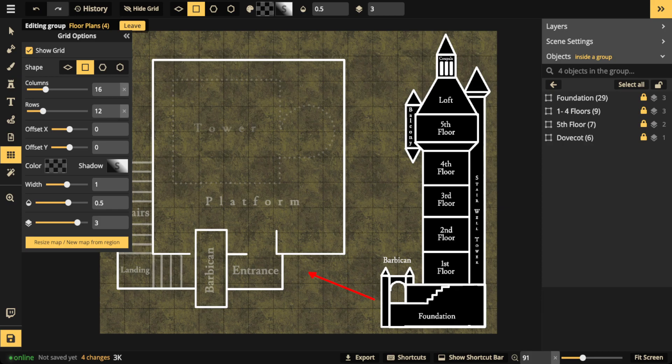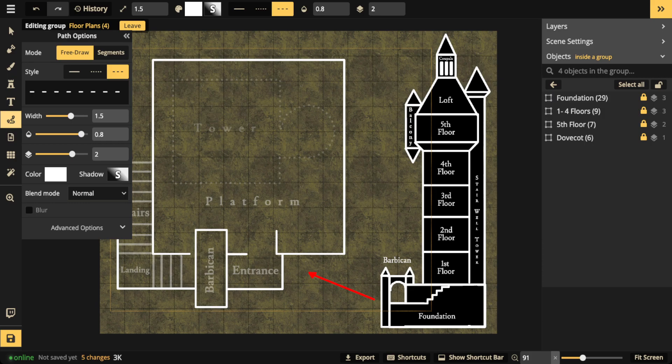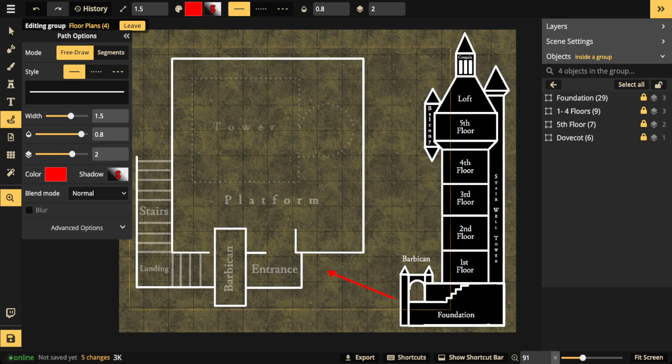The floor plan lines up with the grid, but it doesn't have to be perfect - your floor plans are just a guide. Don't worry about making them perfect or showing every nook and cranny. You only need to add enough detail to tell you where the structural parts are. The foundation is going to have several components: a staircase wrapping around one of the corners leading up to the barbican, which is the gatehouse, and it also leads right up to the entrance so guards can man it.